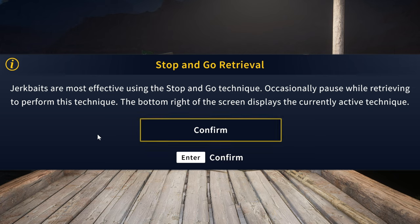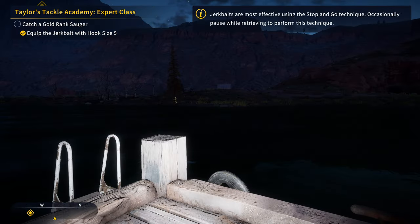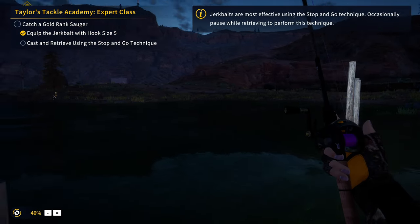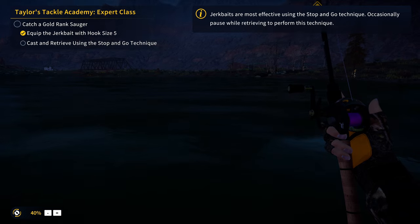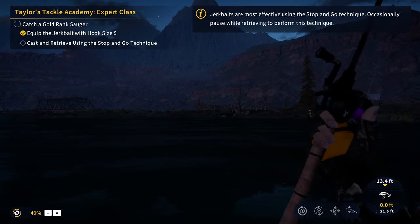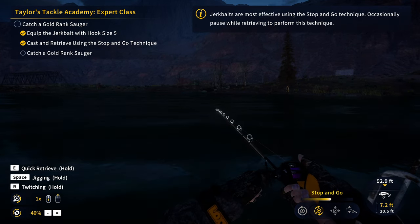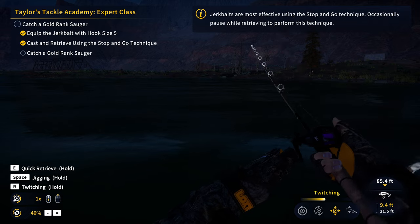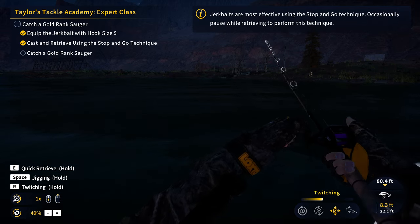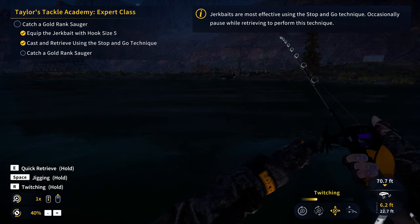Jerkbaits are most effective using the stop-and-go technique — occasionally pause while retrieving. The bottom right of the screen displays the currently active technique. It wants us to do stop-and-go. Actually, we do have to use stop-and-go. Let's cast out and go to reel speed 1. Though thinking about it, the mission said 'cast and retrieve using the stop-and-go technique' — it didn't say we have to hook the fish while doing it, so I think you can do it briefly then switch to twitching.